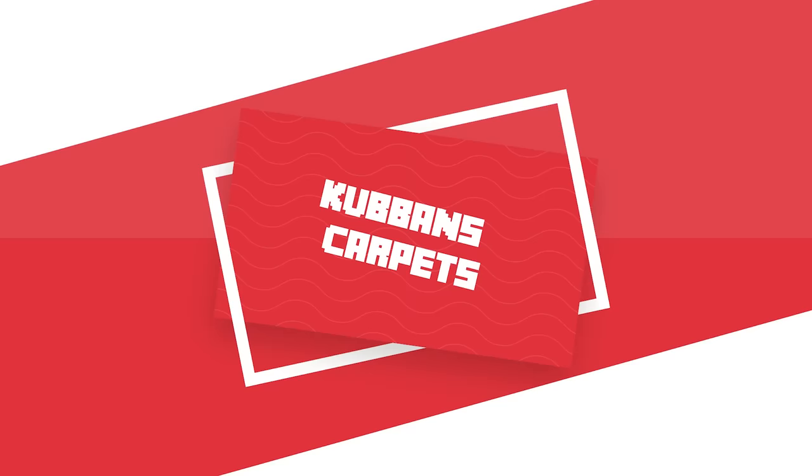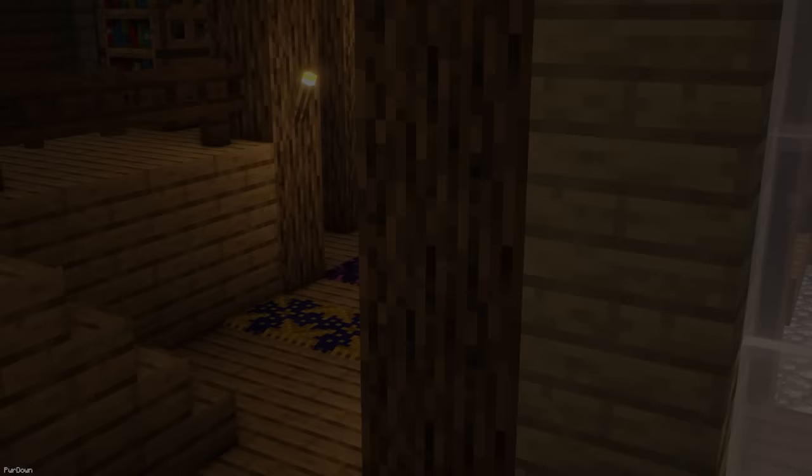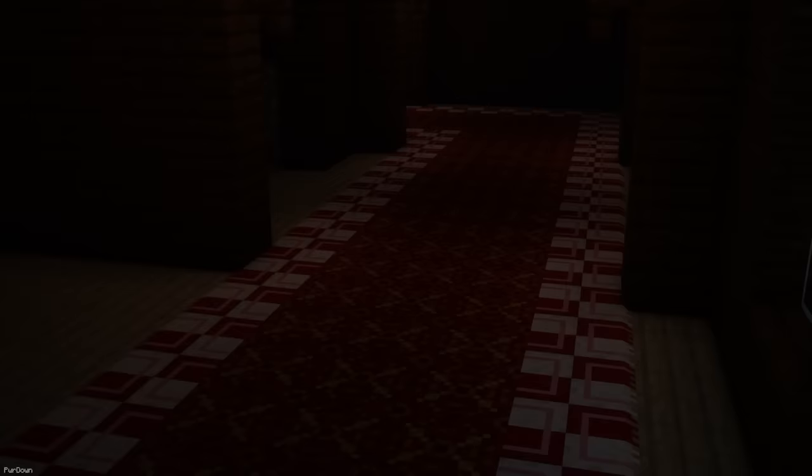There's also Cubbon's Carpets. It changes the texture of most carpet blocks, giving them some patterns instead. A lot of them connect together nicely and have some extra details on the sides. In total, 12 carpet blocks are changed, and the pack doesn't rely on Optifine either.